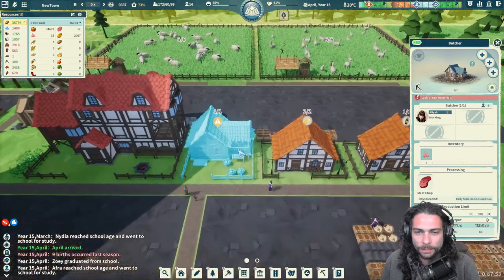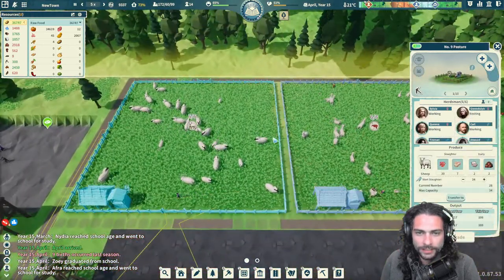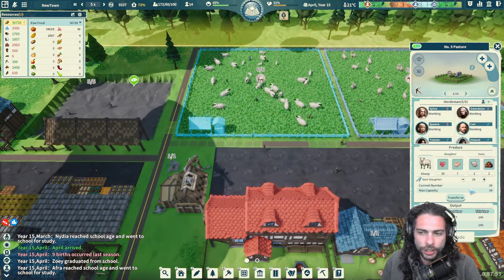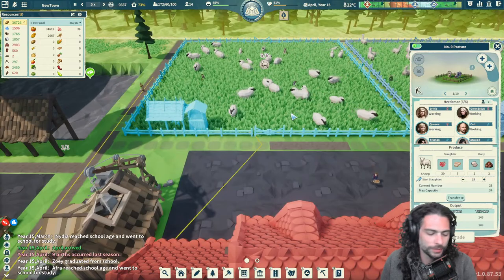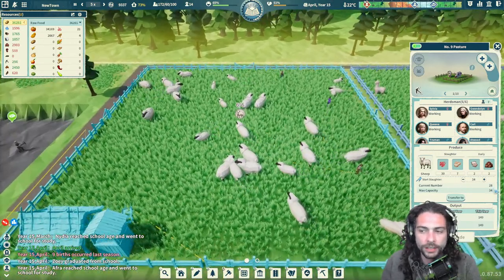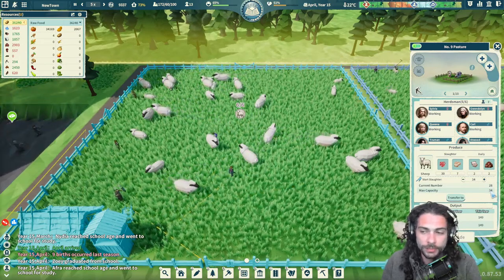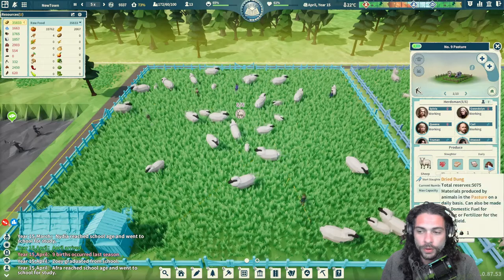Our meat shop — the butcher — they don't get to stay super busy for now, but we've got these two giant fields that are about to start culling their populations. The way a pasture works: it shows you the current number, like the number of sheep in this field. This is as big a pasture as you can build — 20 by 20 — and it has a current number of 28. I can set the max capacity down or up. At 34, every sheep beyond that they'll start killing — so if it ever gets to 35 they'll kill a sheep, which drops to 30 mutton, 7 fat, 2 wool, and 2 dung.